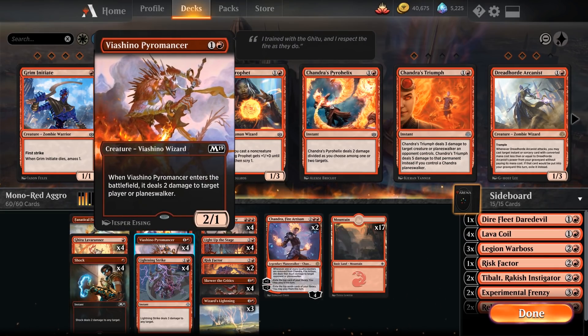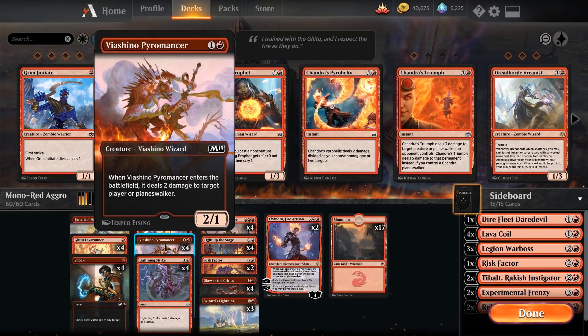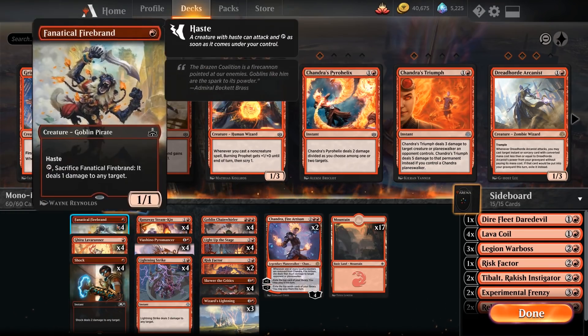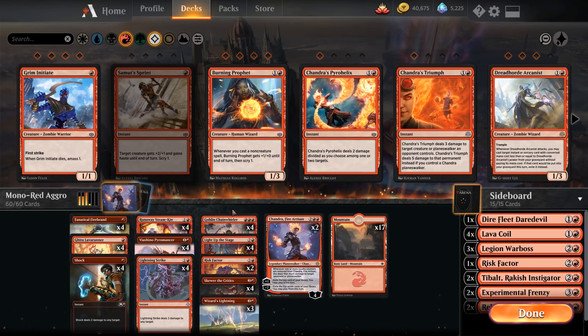The Vashino Pyromancer is basically a little burn spell on a stick — 2 mana, 2/1, that deals 2 damage to a player or planeswalker. Goblin Chainwhirler is a 3/3 with First Strike, which is good for getting through creatures, takes care of some small stuff that tends to block our early creatures, and also enables spectacle with 1 damage to the face. That's it for our creature suite.